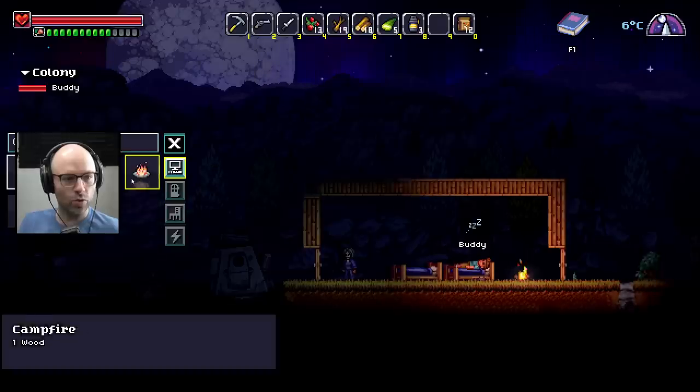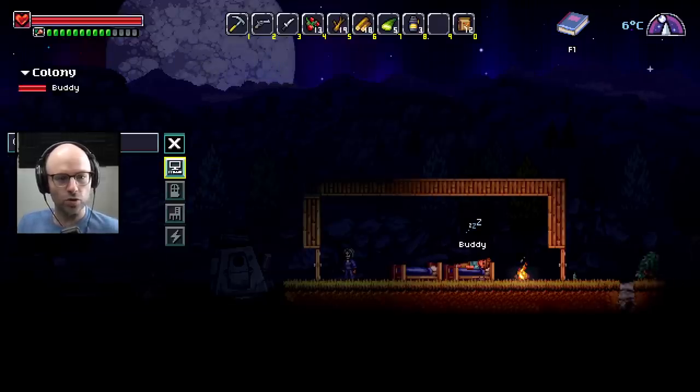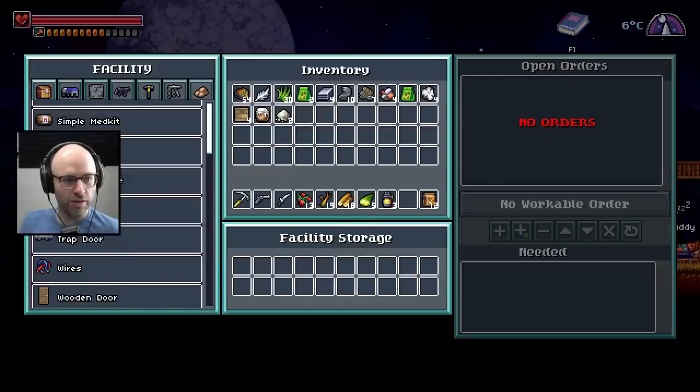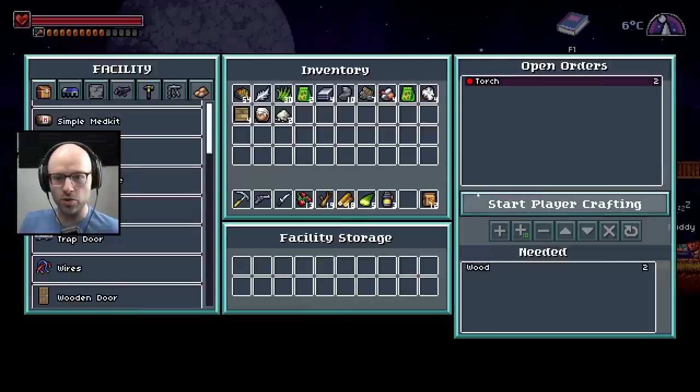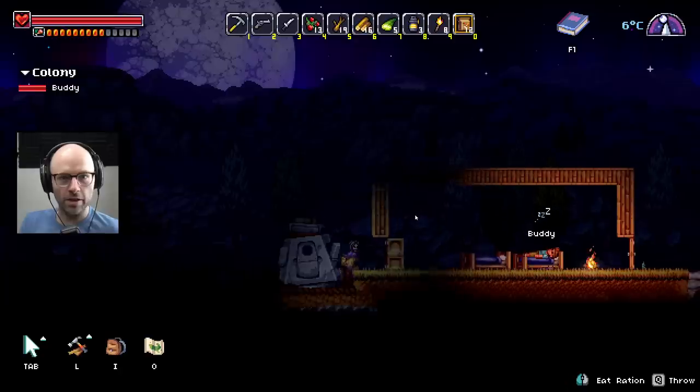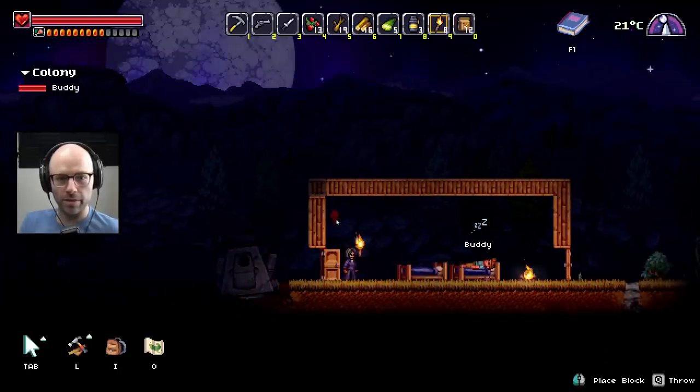I guess that's what torches are for now that I think about it. Perhaps we could just build a torch instead — I believe the torch requires a workbench. We're figuring it out faster than usual for me. Two torches required — start player crafting. There you go. Now I have eight torches — let's put those on your quick bar. Honestly, the base is kinda coming together already.